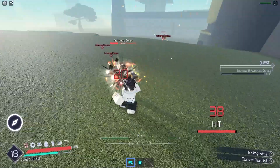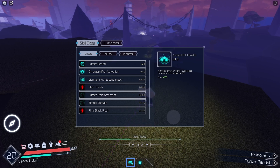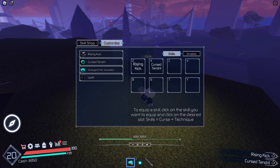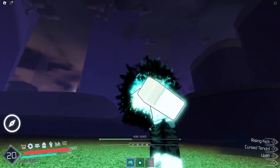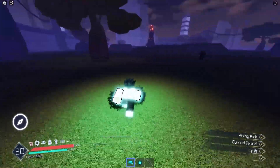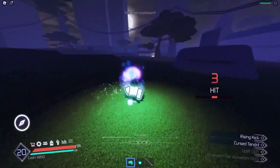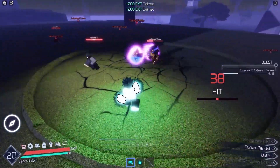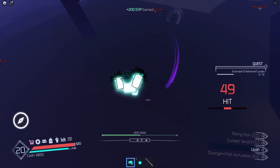I almost forgot — I'm above level 5 so I can now get diversion fist. I'm definitely buying that, and I can also get uplift but I don't have enough money for axe smash. I'll put diversion fist on V and uplift on C. Diversion fist is basically just an M1 buff — look at those animations, so nice. Uplift brings me up with the enemy for a free combo — that's really dope. I'm thinking about running a taijutsu build.